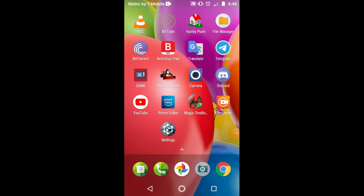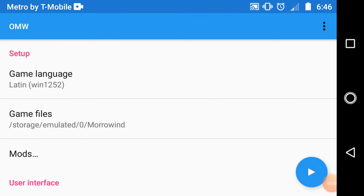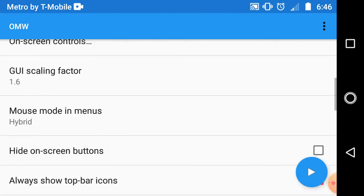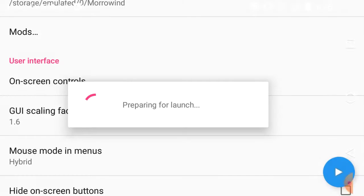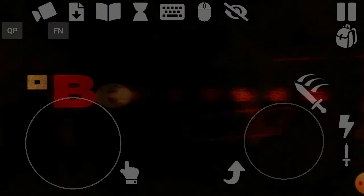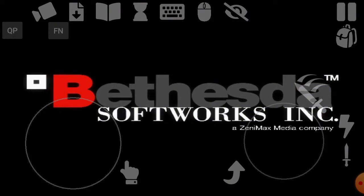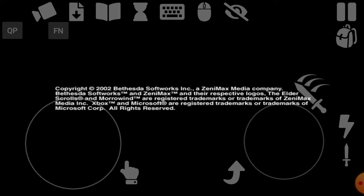Morrowind on Android. The name of the app is Open Microwave — it's a fork of OpenMW. It does not include Morrowind. I had to play around with the settings a little bit, but it runs really good. I copied my OpenMW install from my PC, basically, minus all the mods — although I still do have the splash screen mod going on here.